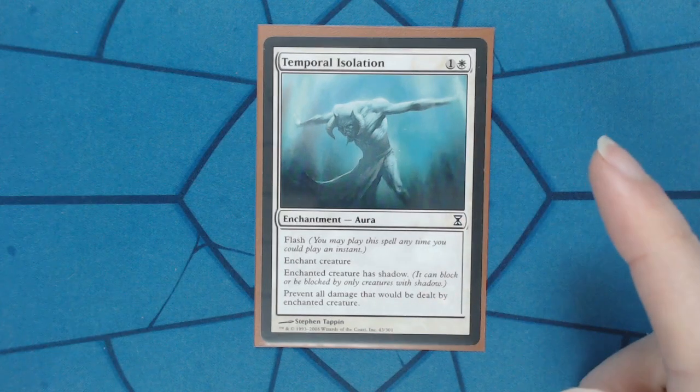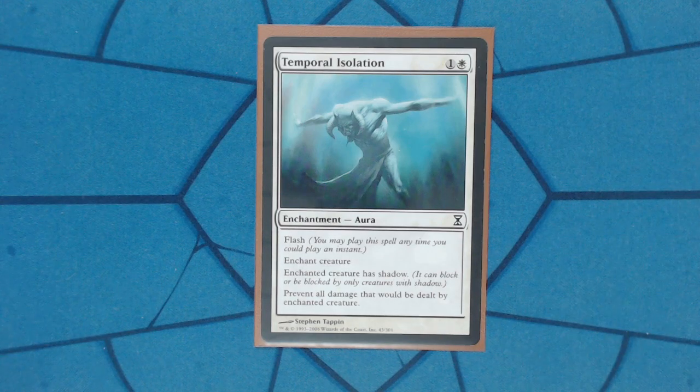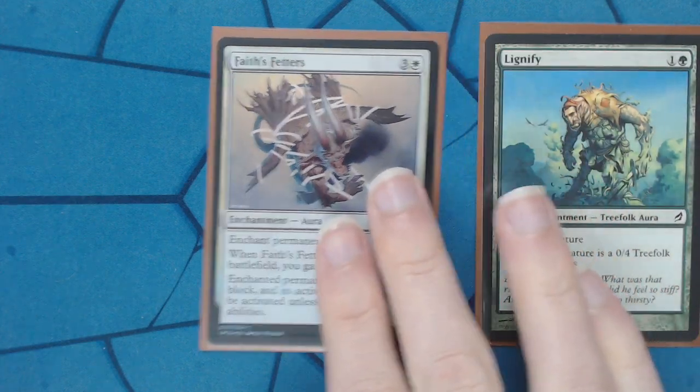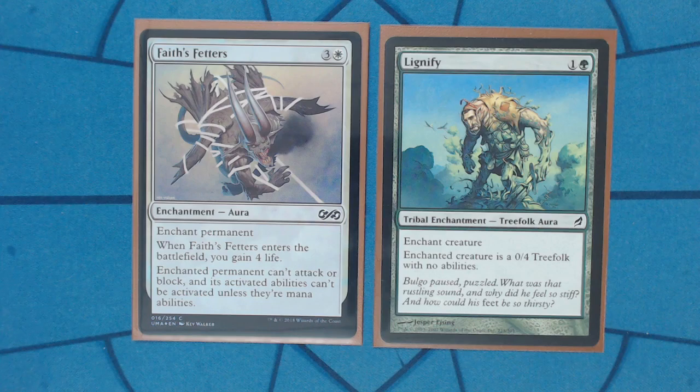We'll hop into some of the auras you can get. Maybe the best one I almost always search for is Temporal Isolation. Having hard removal for commanders isn't necessarily the best — you're not actually slowing them down since the format is so slow. What you want is to have it stuck on the board doing nothing. Temporal Isolation is really great and it's instant speed. Face Fetters is also removal — you're turning off commanders and other permanents. Lignify is the same deal — you're not hard destroying the creature, just making it useless.